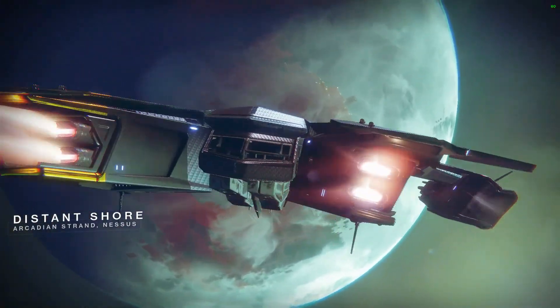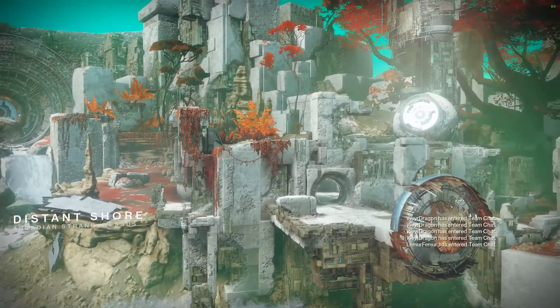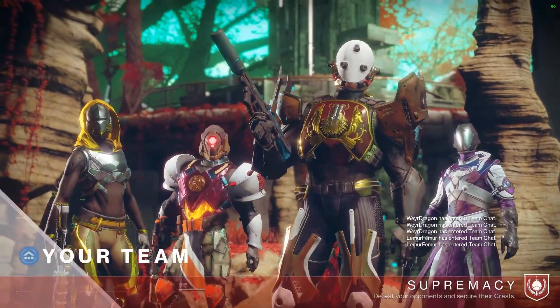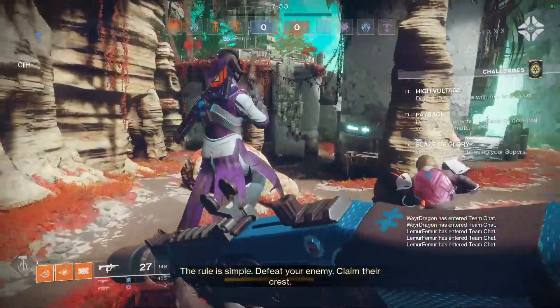With our Vex armor — it looks good with a shader, doesn't look so good with my clown colors right now. Distant Shore — not a new map, but whatever. Supremacy! We got Supremacy, which plays very well into SMGs, so this could be a very, very good match.